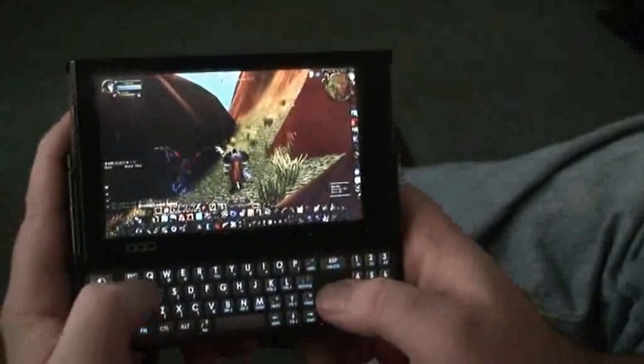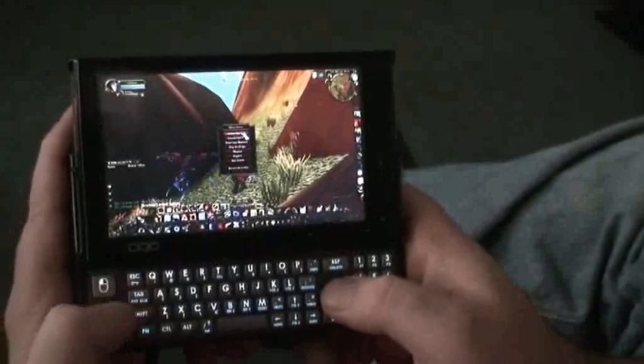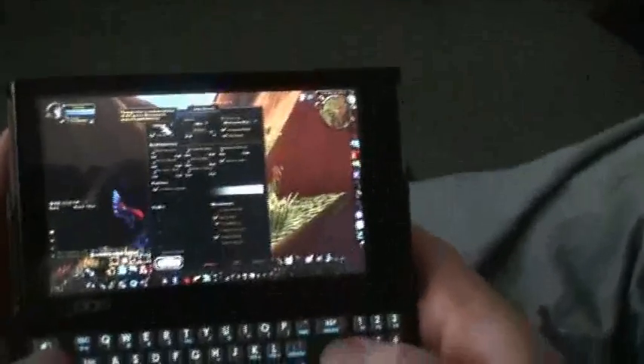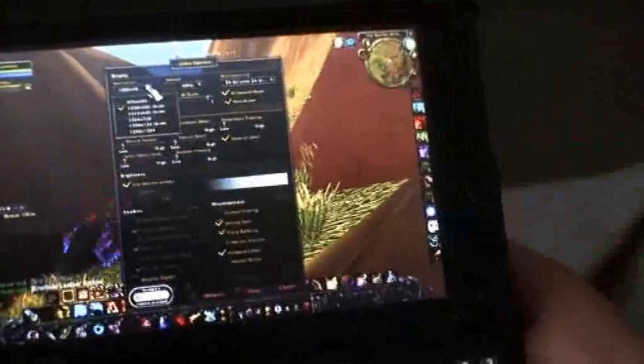If we look at the actual option menu under Video Options — I've set it to 1000x600 resolution. The one underneath that is 800x600. There's an issue with 800x600 where it cuts off the top of the screen, but 1000x600 works perfectly.